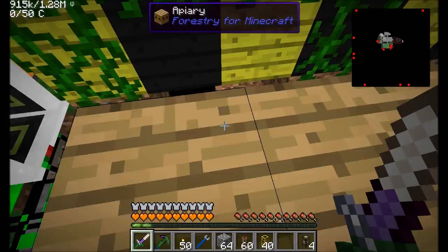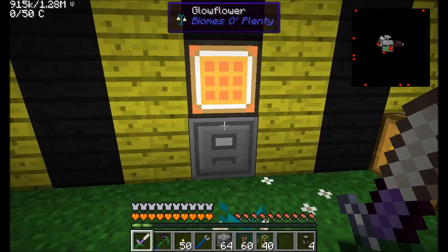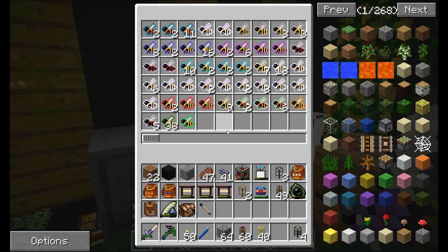The only other bee module I didn't show you from Logistics Pipes is the bee sync module, and we'll take a look at that one in a bit. What we should wind up with now is all our drones making their way into the filing cabinet, which I might replace with something else - maybe a ME chest. The filing cabinet function works for now, but we won't be keeping these bees around too long because pretty soon we're going to be doing something a little bit different with them.